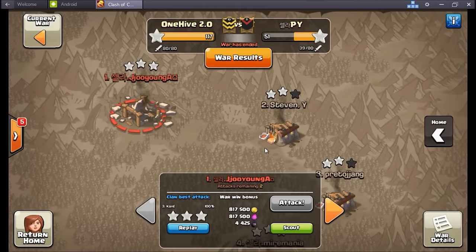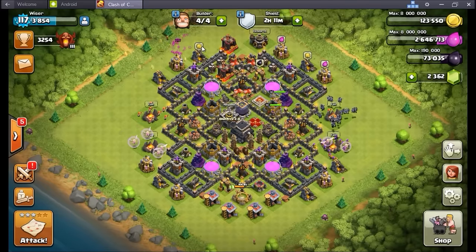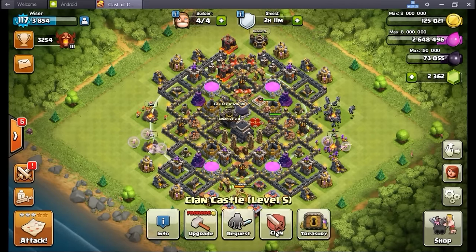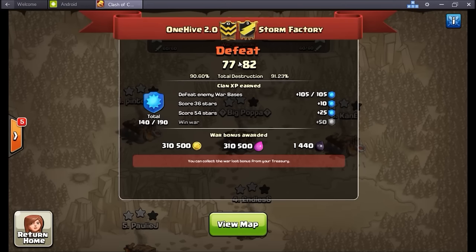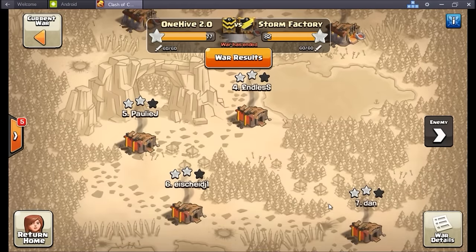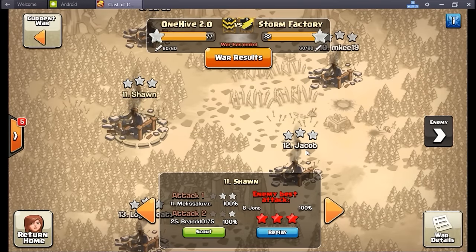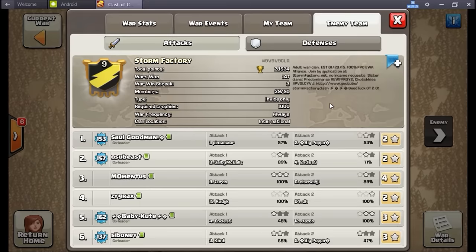Really really nice war — love seeing a lot of those triples up there. That's the practice we need and that's the kind of stuff we like seeing, because when we go into wars like we had and fail — we struggled this war, I'll just straight out say it. No one's fault, not blaming anybody, we all did right. But if you count our TH9s, we had more 90-plus percent attacks than I've ever seen 2.0 have. Storm Factory is an awesome clan — a lot of respect for those guys. They know what they're doing with base building and attacking — some of their attacks were just unbelievable. I put a lot of tweaks and time into my base and got first-hit three-starred by just an unbelievable attack.